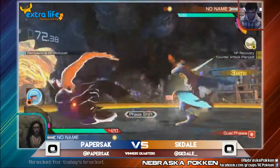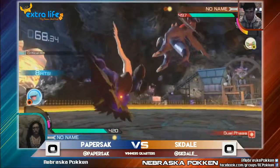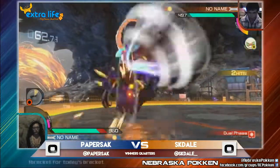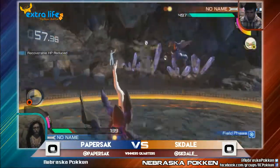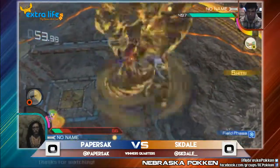Goes for the full charge, able to break through the CA. Paper answering with a CA of her own, and gets a full combo — no just frame on it. Sets up the net. Ton of damage coming there by Dale. Bread and butter by Garchomp, and it's going to get hit with the Sanitum. That'll just end it.